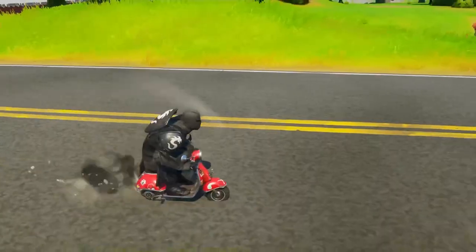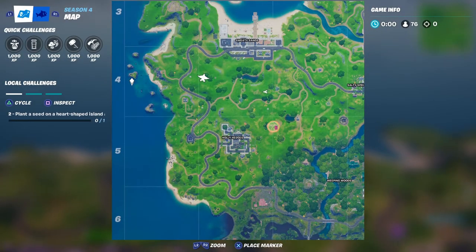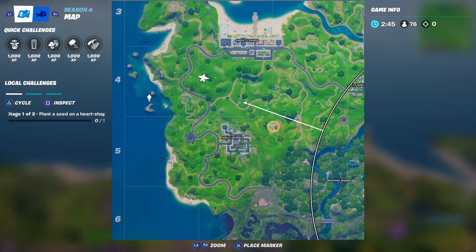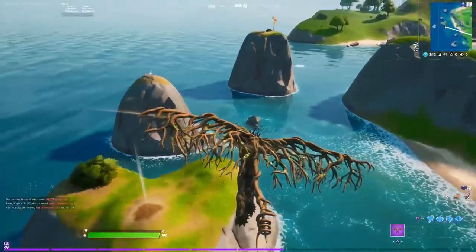Step one is going to be: go to a heart-shaped island and plant the seed. Right here on the left of Sweaty Sands and Holy Hedges, you can see there's a little island. It's actually at four, right there on the map. Let's go there and see what's going on.